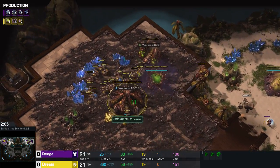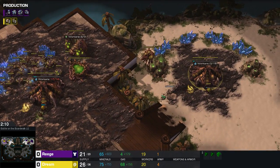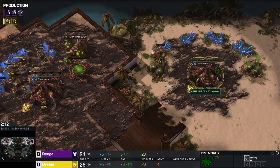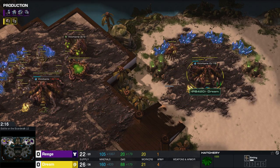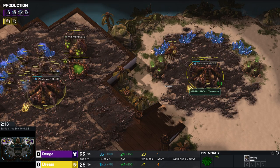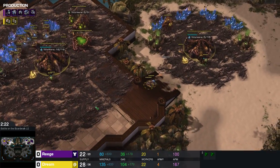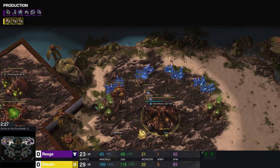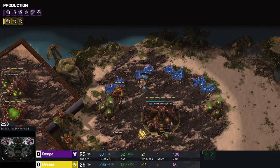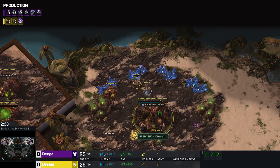There are different things that kind of get phased out as you move up the ladder. Like I remember in Bronze, you saw like one SCV in your base and you were pulling everything. That's one thing you normally don't see as you move up the ladder — there's different tendencies that stick around from lower ranks. In Bronze, you'd pull like five drones just to kill one SCV.